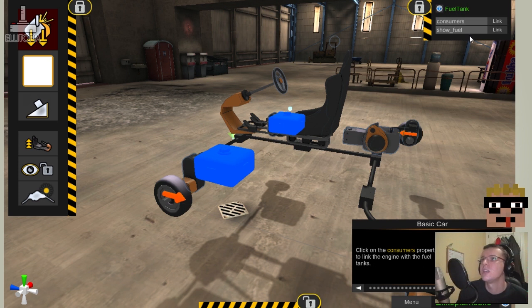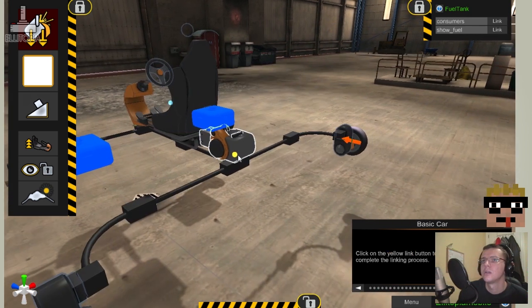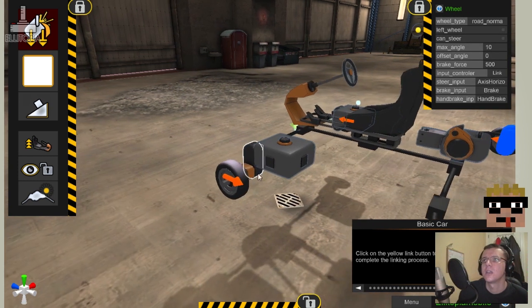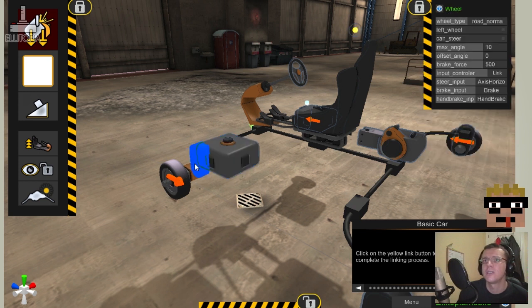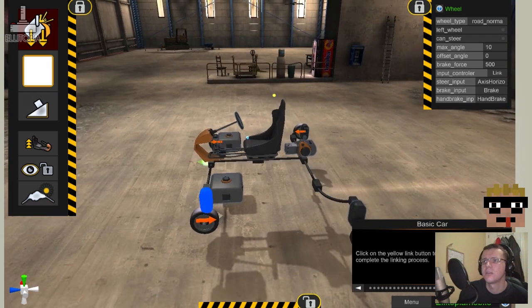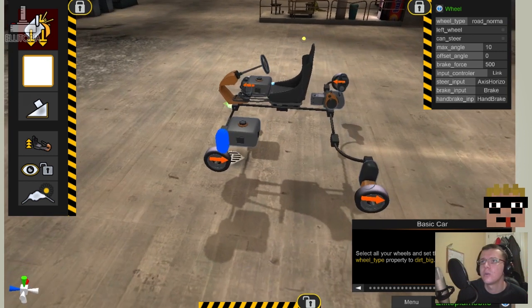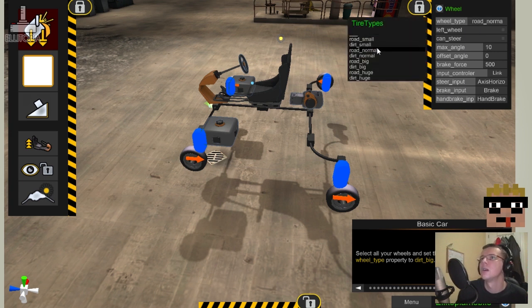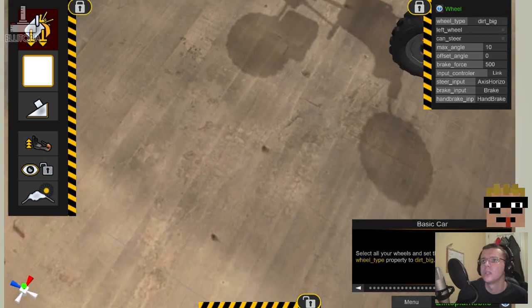Click on the consumers property to link the engine with the fuel tanks. You get a little yellow ball to tell you what things are linked to. The yellow dot indicates that the fuel tanks are linked with the engine. Select all your wheels and select the wheel type property — one, two, three, four. Wheel type property to dirt big. Nice wheels.